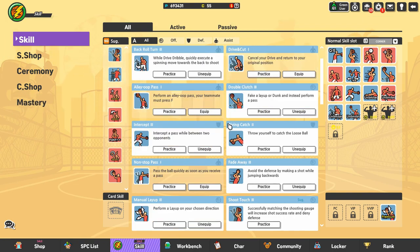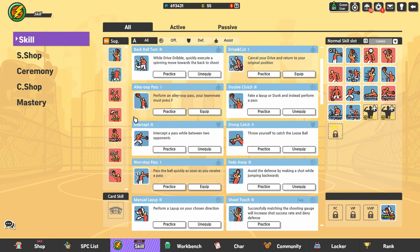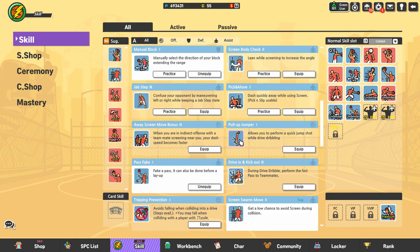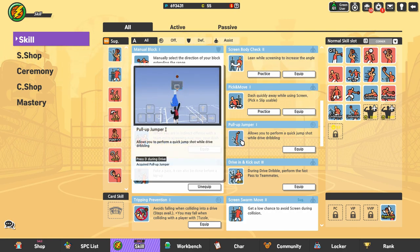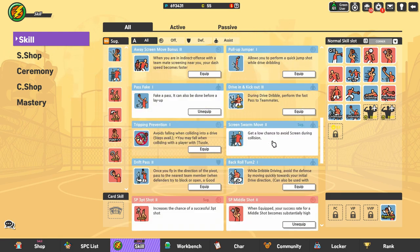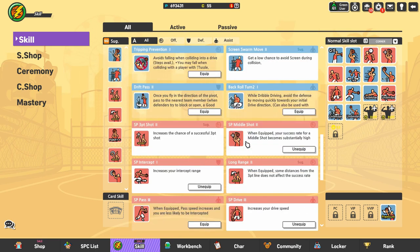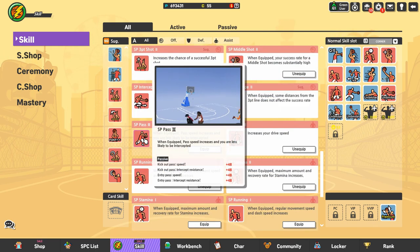There are also other skills you can go with. You can go with non-stop pass if you have more buff slots, or VIP. You can also go with alley-oop, or pull-up jumper which can be really clutch at the end of the game — if there are two seconds left and they don't know you have it, you can pull up in their face and they'll be shook that a corner has pull-up. You can also go with tripping and prevention if you drive in and get faced up, and you can go with SP pass.